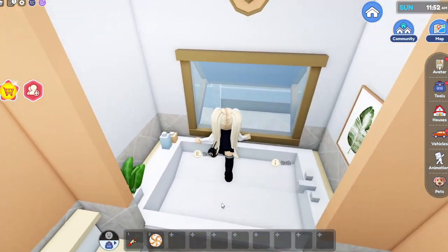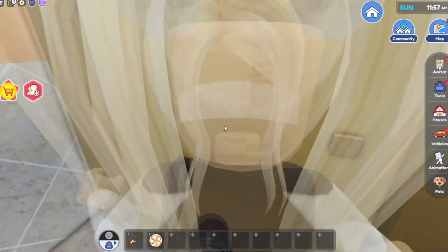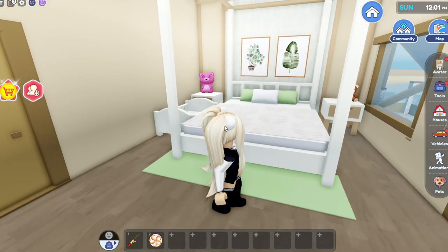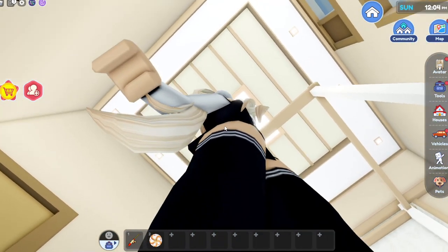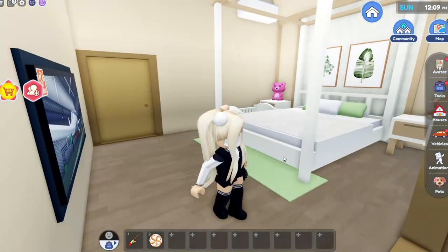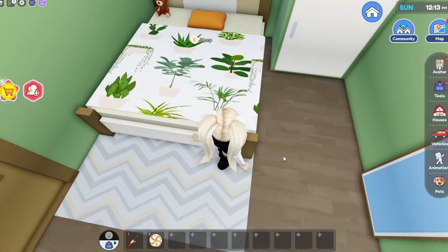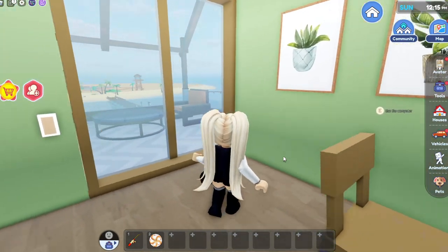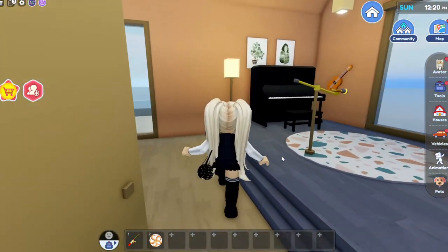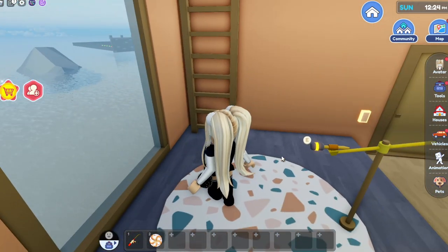Oh my gosh, look at this view from the tub! I'm moving in and I am never leaving. You guys just come to Livetopia and you will find me in my beach house — or pier house, I guess. There's another bedroom with such a cute pattern. This is so my vibe. They made this whole island just for me — I know it!